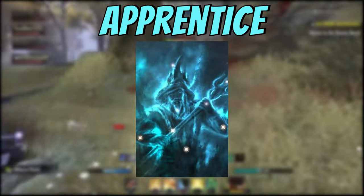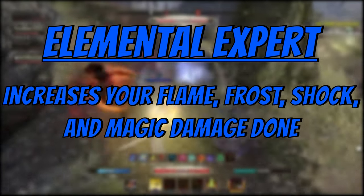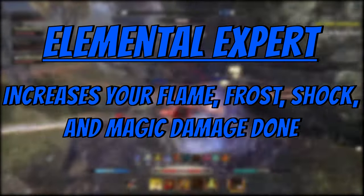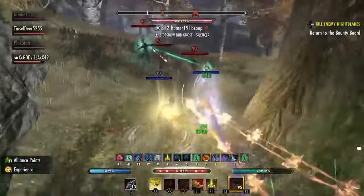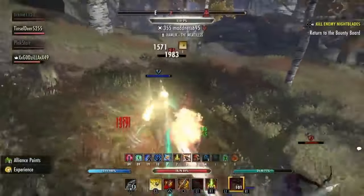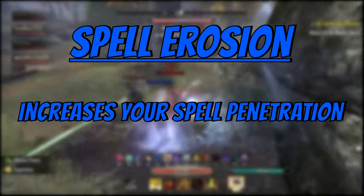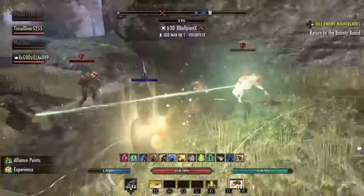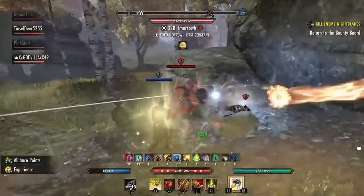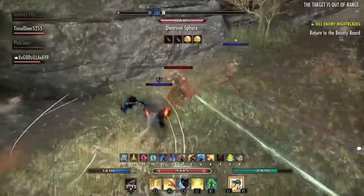And finally, we have the apprentice and we're going to look at elemental expert. Elemental expert increases your flame, frost, shock, and magic damage done. This is similar to mighty but for magic damage. It is very important to invest in as it is the second most important spec in the entire blue tree for magic builds in PvP. Next, we have spell erosion. Spell erosion increases your spell penetration — just like piercing but for magic builds. Magic builds benefit more from penetration, so I would suggest putting 20 to 30 points in here to beef up that damage.